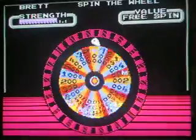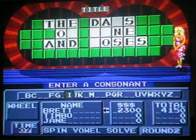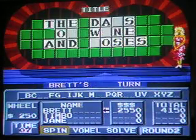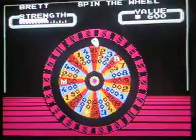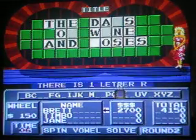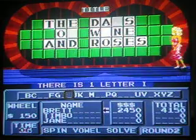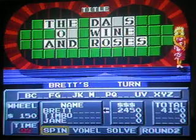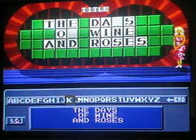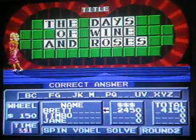I'll spin again — $800. I'll try a W, just the one. I'm going to buy a vowel — an I. One I. I know what the puzzle is, I'm going to solve it. The Days of Wine and Roses. Piece of cake. Another $24.50 added to my score. The Days of Wine and Roses is the answer.